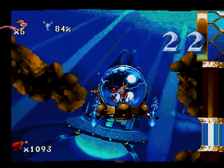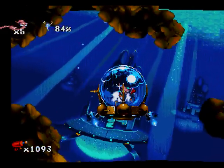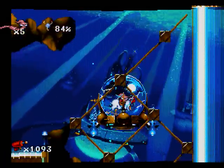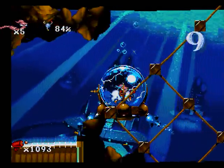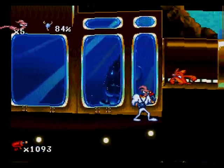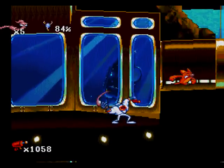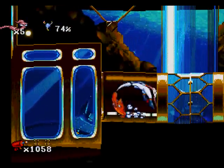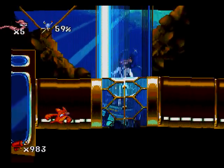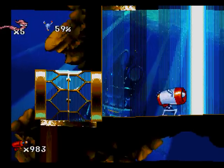I gotta go down here. The problem is, when you hit the wall, you also bounce back quite a lot. I might not make it. This part is absolute bull — they force you to be hurt by this guy. I don't see any other way around him. You can't hurt them either. There's that cow we launched, and we're already off.